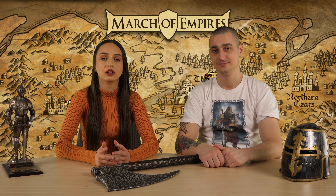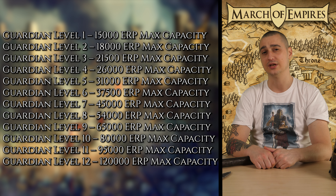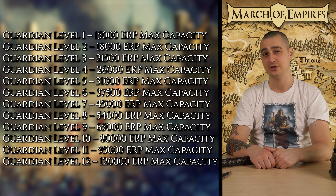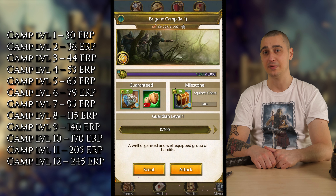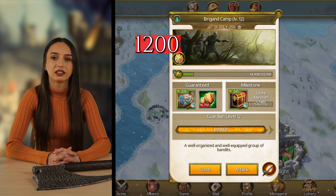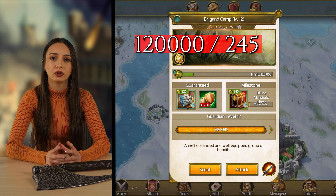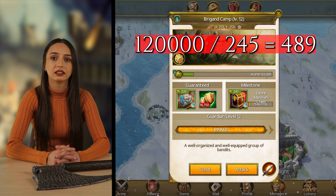Now let's see how many reward points we'll have on each guardian level and do some calculations. We prepared this table to make your life a lot easier. At guardian level 1 you will have 15,000 encounter reward points; at guardian level 12 you will have 120,000 points. At guardian level 1 with a capacity of 15,000 reward points and an encounter chest cost of 30 reward points, we can get 500 encounter camp chests. At guardian level 12 with a capacity of 120,000 reward points and an encounter chest cost of 245 reward points, we can get 489 encounter camp chests.